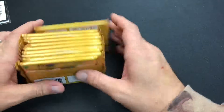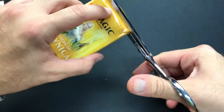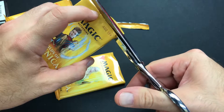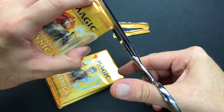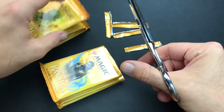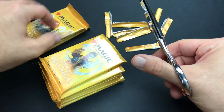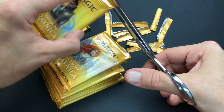Now we have our nice stack of ten booster packs. Let's snip the tip and get right into it. Wizards shoots them all to the bottom, and you buy them like this. We're hoping to pull a Vraska out of some of these packs — that's definitely one we do not have.